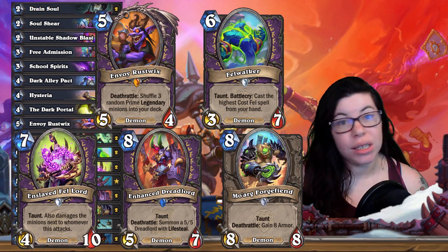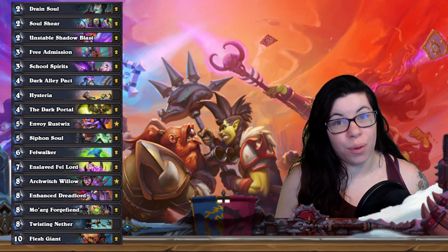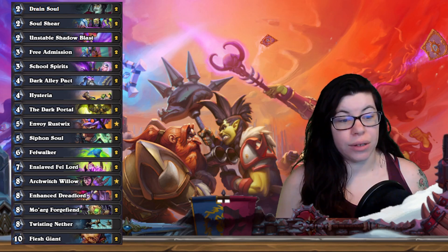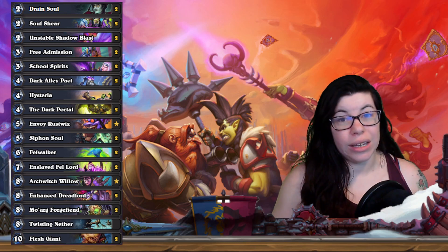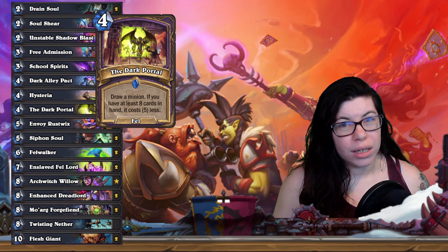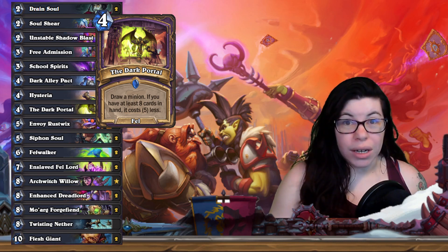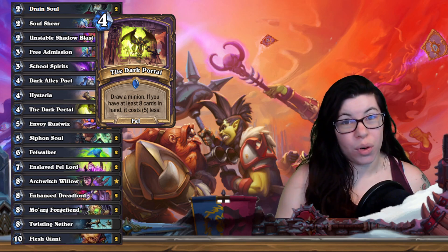These are fairly costly, and you don't always want to be playing them directly from hand for the full mana. So there are a couple of ways with this deck to draw these or pull them out of the deck cheaper or free. The key support card to get these demons is the Dark Portal, which is also the only Fel spell in the deck. There really aren't a lot of Fel Warlock spells right now, so if you have Fellwalker and play it, you get the Battlecry that can cast Dark Portal for you.